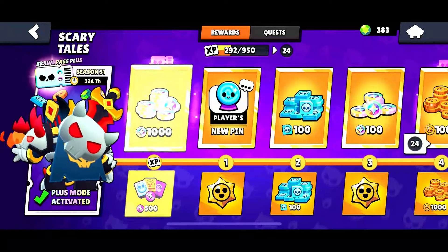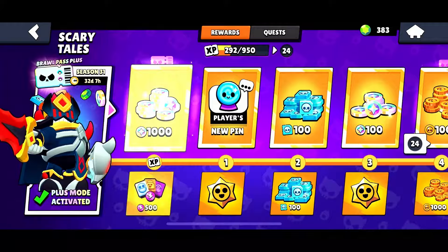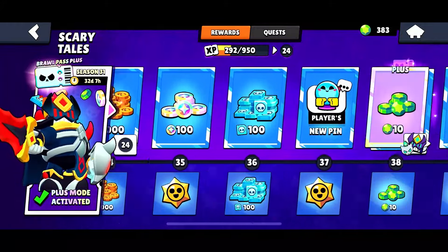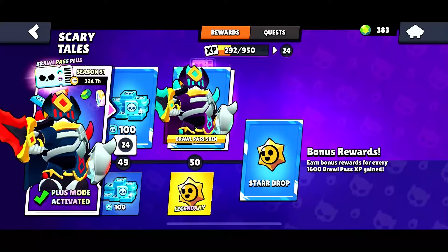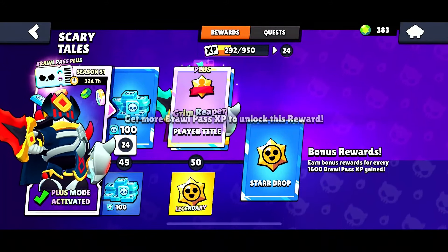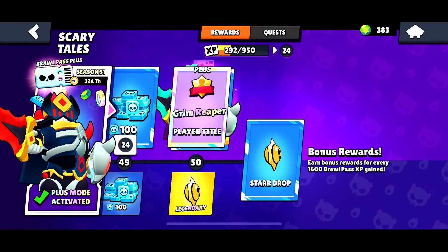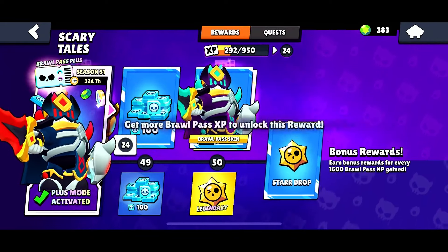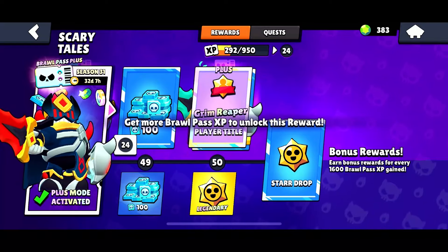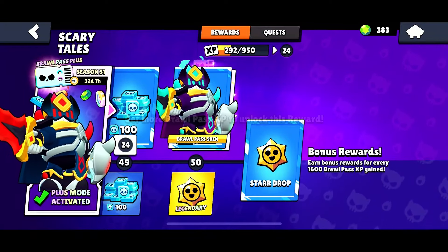Another great way to get Star Drops is completing the Brawl Pass. After you complete the entire Brawl Pass, you will get a total of 25 Star Drops. You also get bonus Star Drops for extra XP — you can get around 20 extra per season if you're doing every quest. If you're a decently active player, you can easily get around 40 Star Drops from the Pass per season.